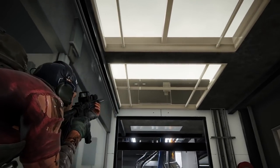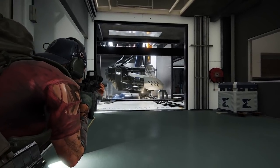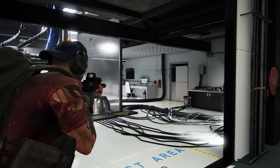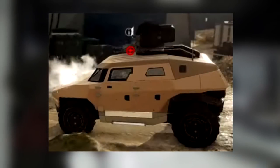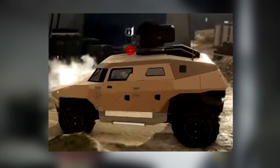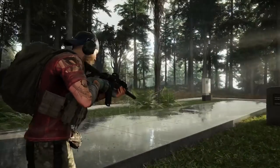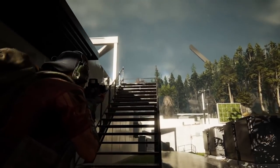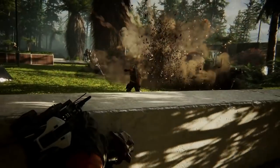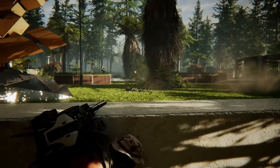Moving on, the next vehicle is one I'm pretty sure is going to get a major nerf by the time beta releases, because I got the chance to use it with Fox Zero and it was beyond OP. As you can see in the background, it's some sort of futuristic Humvee. What makes it so OP is the turret on top, which is operated from the inside of the vehicle — so you aren't exposed at all while using it. This was the vehicle I had the most fun in, and I feel like a lot of you are going to be super excited for it.